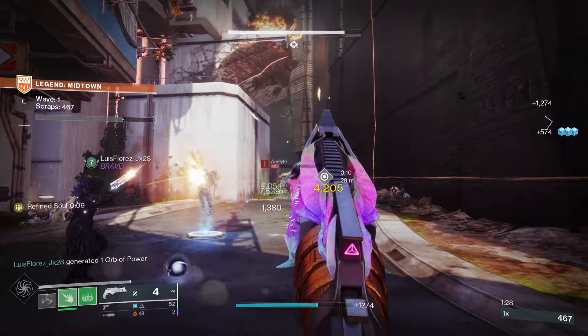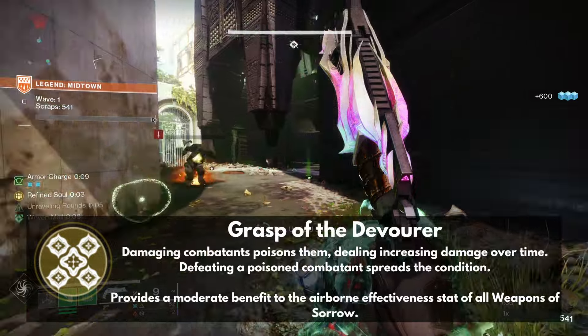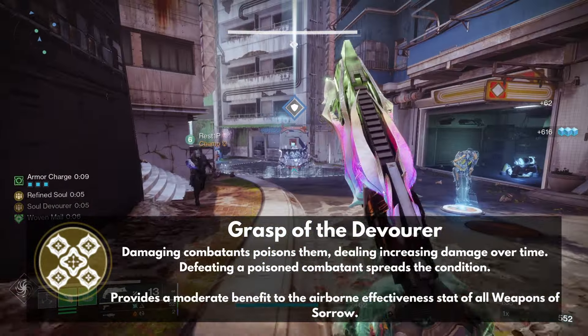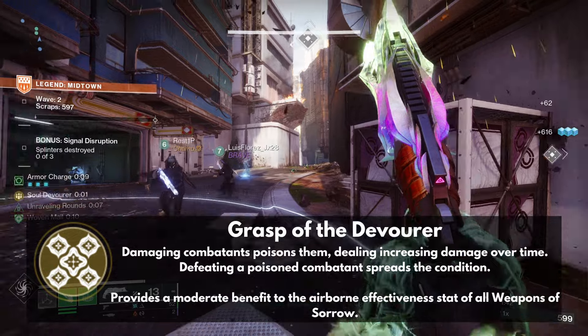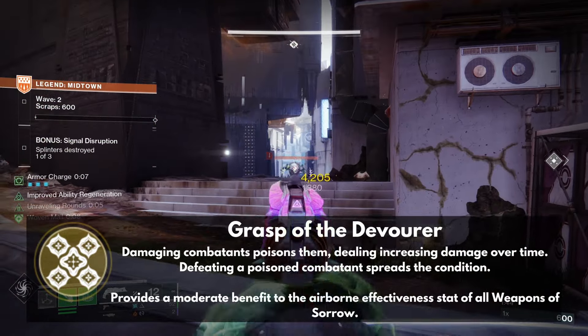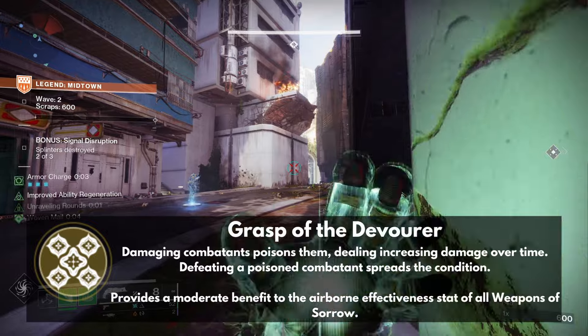Necrotic Grips has been a certified classic since the day it came out. It's actually one of the exotics that made me want to try Warlock in the first place. It comes with the perk Grasp of the Devourer, so that damaging combatants with a melee poisons them, dealing increased damage over time. Defeating a poisoned combatant spreads the condition to nearby allies.